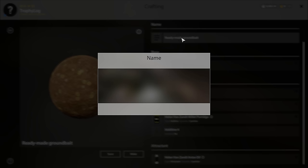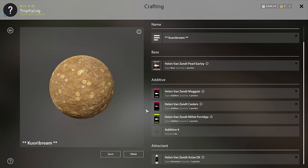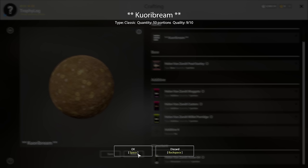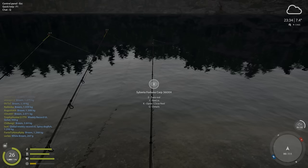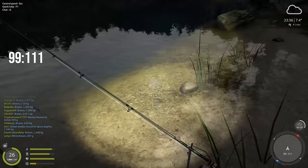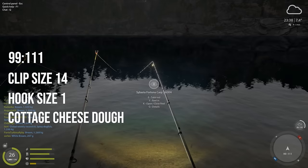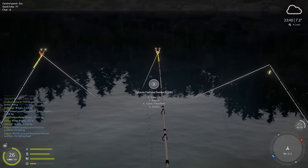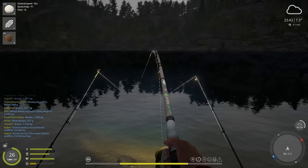Let's make some ground bait for bream. I'll use pearl barley for base, and for additives: maggots, casters, millet porridge, and any soil. For attractant, this is the golden elixir for bream fishing on Quarry Lake. The spot where I'll fish for bream is at 99, 11. I'll use clip size 14, hook size 1, and cottage cheese dough for bait. This spot is supposed to give a lot of bream trophies.